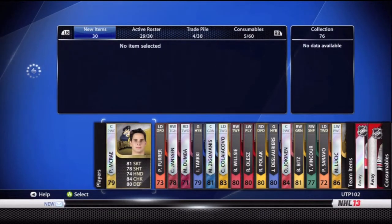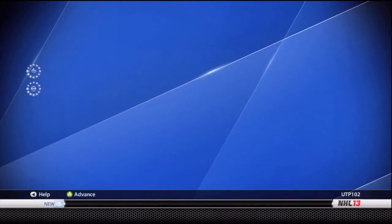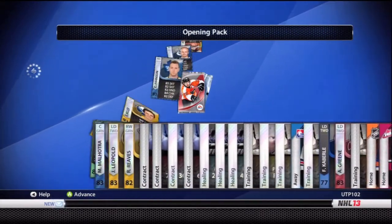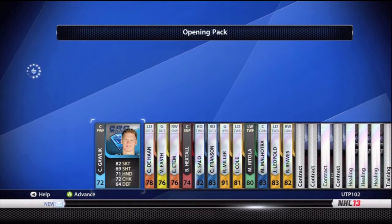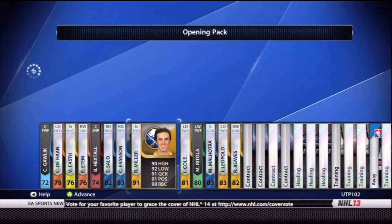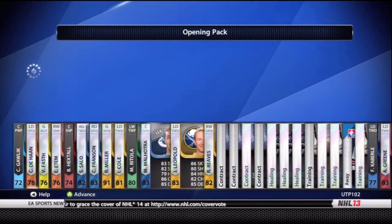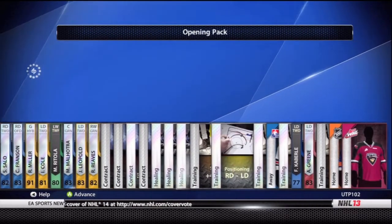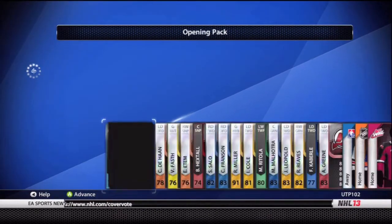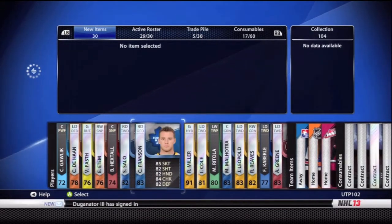Let's switch over to the second pack now. Alright, second Mega Pack opening. Let's see if we can get anything. Oh baby, I see 91 — Ryan Miller, 91 overall goalie. Look at those. He has some pretty good, well-rounded attributes across the board. That's a pretty good card. I've never had a Ryan Miller. I haven't had a good goalie yet — that's my first like 90 overall goalie. Right now I have a lock, but I don't know what I'm going to do with Miller.